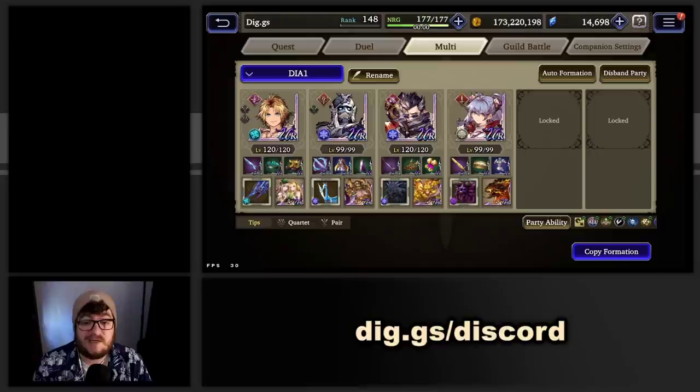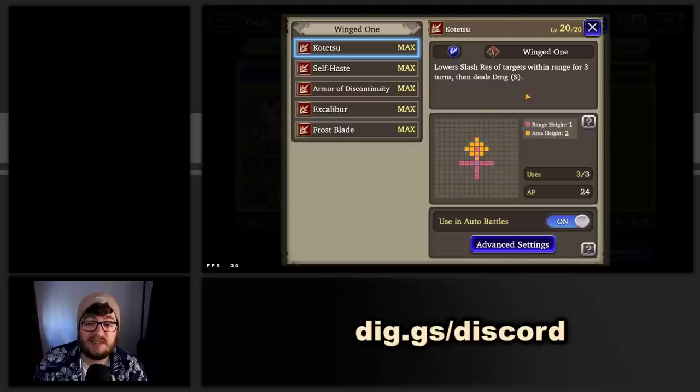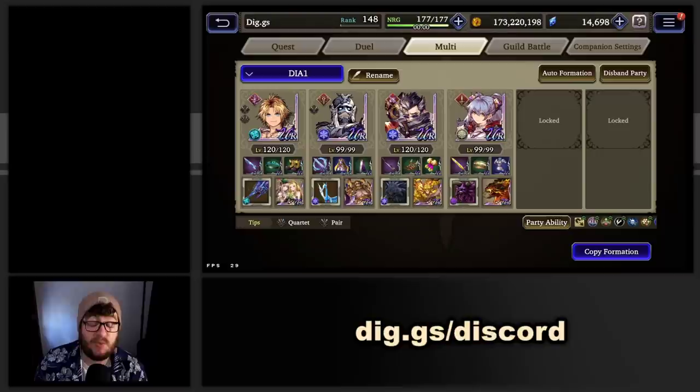Now let's talk about some of the other units in this composition and why they are here. Gilgamesh — I'm only going to keep him at 99 right now, but Gilgamesh has access to an ability called Kotetsu. Kotetsu is extremely powerful and it does lower slash resistance for the target. There are a couple other units who can lower slash resistance, like a 120 EX Stern, but Gilgamesh is kind of the universal option. You don't even have to have him at 99. Just having access to a maxed out Kotetsu is going to help you increase your damage significantly.